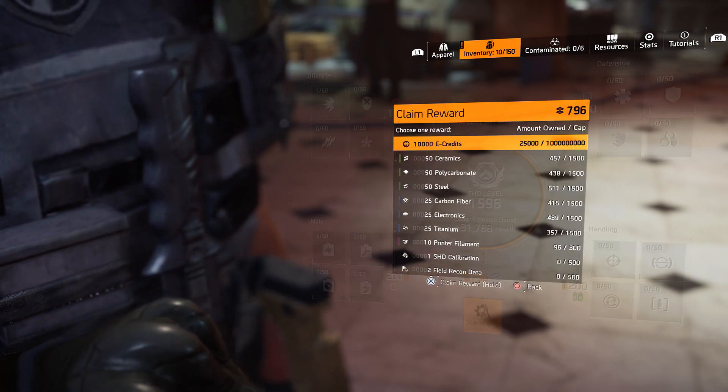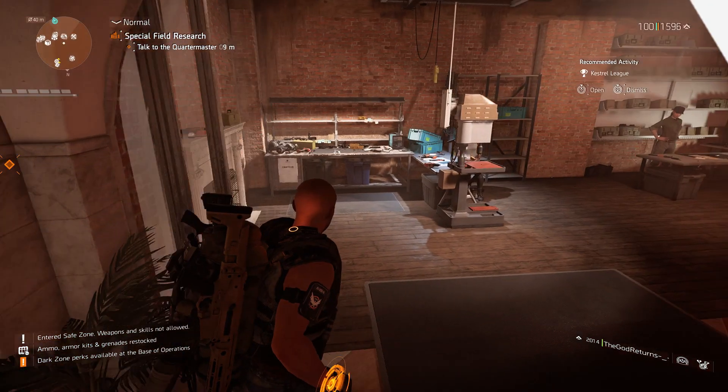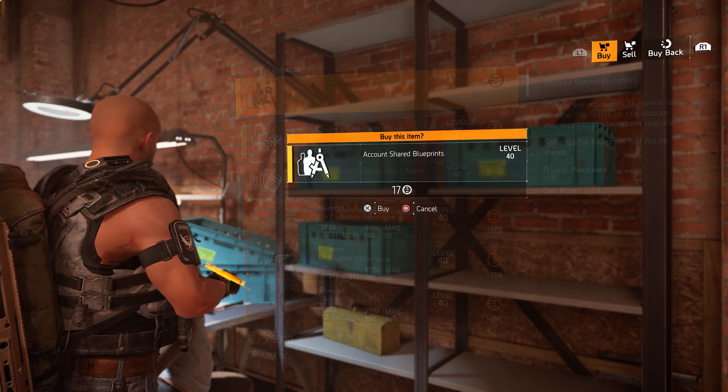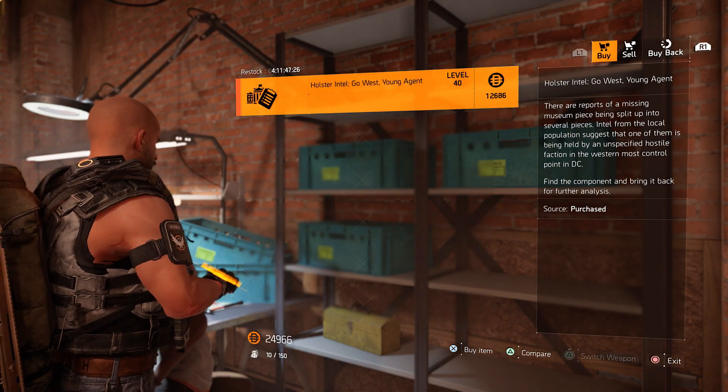With these levels I am able to give myself materials as they get low. But before you do that, what you want to do is make sure you fast travel back to DC and speak to Anyara. She has account shared blueprints and account shared materials that you will want to purchase. You also need to make sure that these are purchased on your main character too.